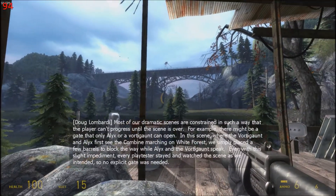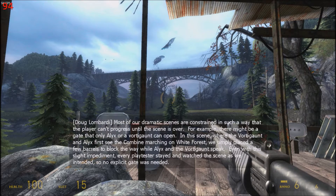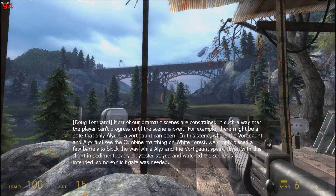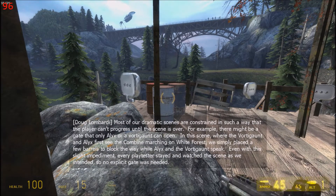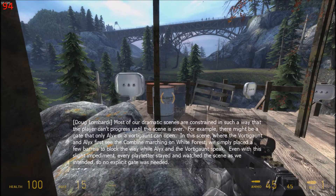Most of our dramatic scenes are constrained in such a way that the player can't progress until the scene is over. For example, there might be a gate that only Alyx or a Vortigaunt can open. In this scene, where the Vortigaunt and Alyx first see the Combine marching on White Forest, we simply placed a few barrels to block the way while Alyx and the Vortigaunt speak. With just this slight impediment, every playtester stayed and watched the scene as intended, so no explicit gate was needed.